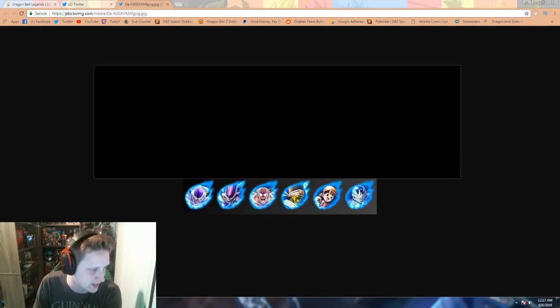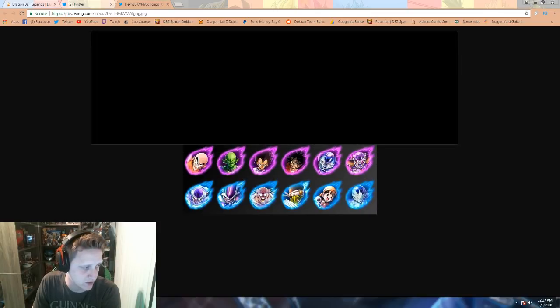Next up are the Extreme units. We have Extreme Krillin, Extreme Piccolo, Extreme Vegeta — this man right here I will bring to five star because I gotta get all my Vegetas to five star — Extreme Yamcha, I never thought I would say those words in any sort of context, Extreme Frost, and Extreme First Form Frieza.